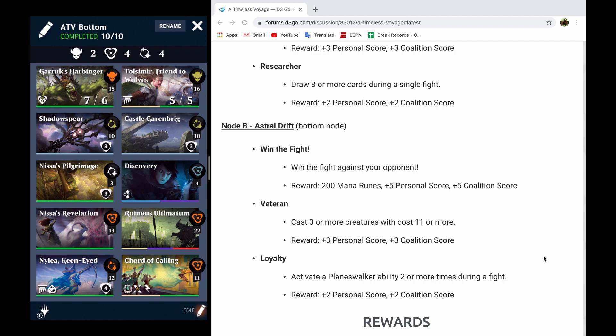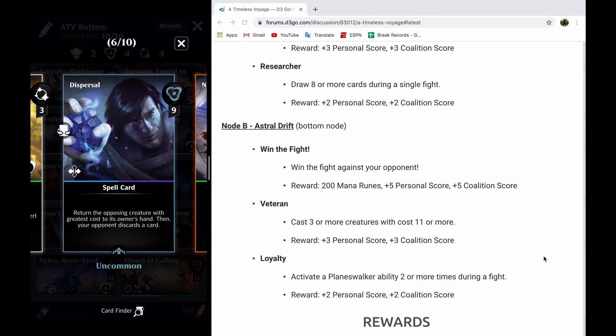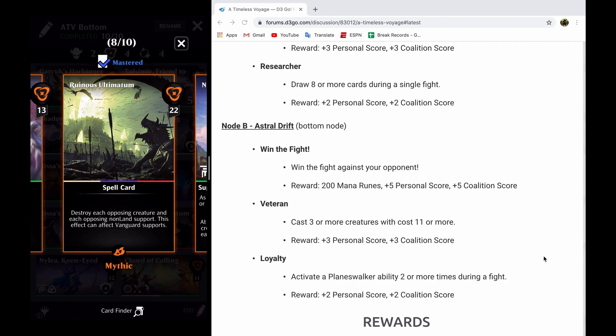For removal, you'll see that my removal is non-targeted. I have Discovery, which I could use as card draw, or alternatively, I can use it to return the opposing creature with the greatest cost to my opponent's hand, and have them discard a card. And I also have — and this is absolutely a must, not necessarily this specific card, but something that does effectively what this card does — and that is a board wipe. I like Ruinous Ultimatum because it is a board wipe against my opponent. It does not wipe my side, like something like the Great Aurora will. But the Great Aurora is a great option. There's also Flooded Tears or Displacement Wave — there's a lot of different things.